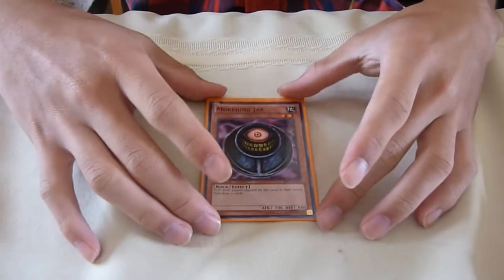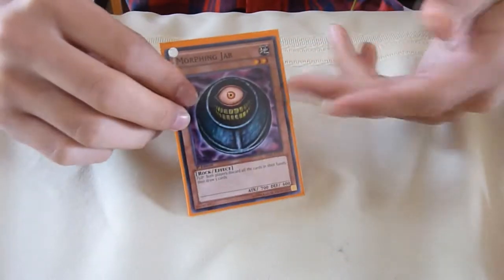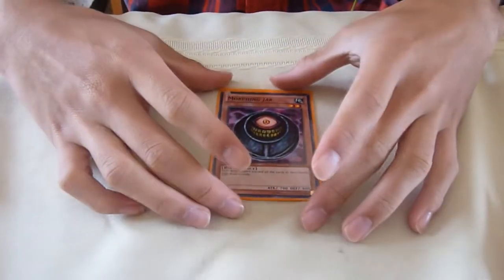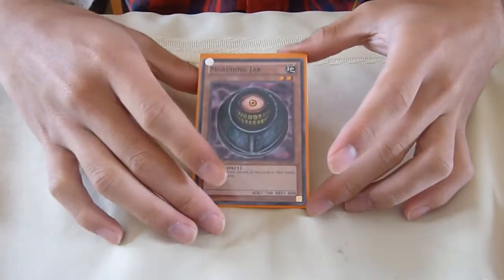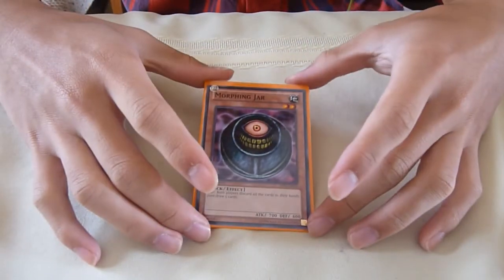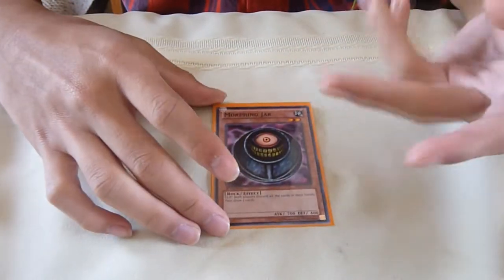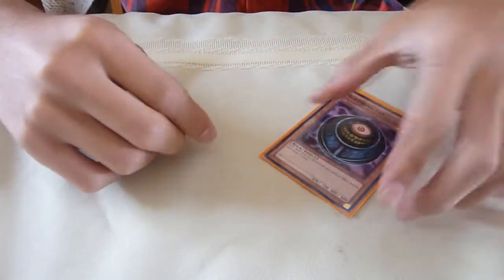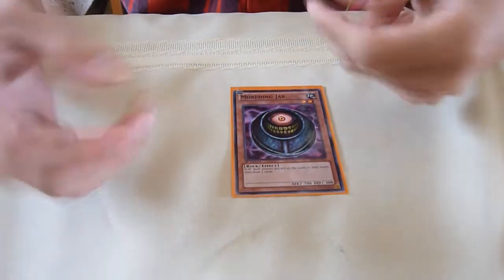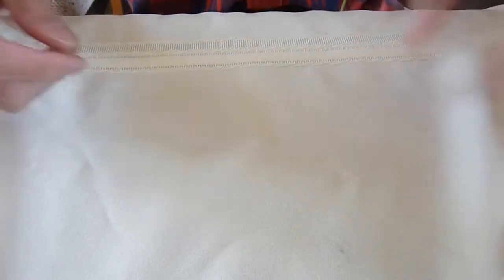And then I run 1 Morphing Jar. With Hand Destruction banned now, Morphing Jar is a really good card. In some situations, say you have like 2 Dark Worlds, some spells and traps in your hand, and then Morphing Jar — you can set Morphing Jar, set all your spells and traps. No Heavy Storm now so you don't have to worry about that. They attack Morphing Jar, it flips up, you discard your hand, you get all your Dark World effects go off, and then you draw 5 more cards. Especially on the first turn, people normally set their trap cards on Main Phase 2, so after they attack this they would discard all of their cards and might lose some good traps. So Morphing Jar is a really good tech in Dark World.